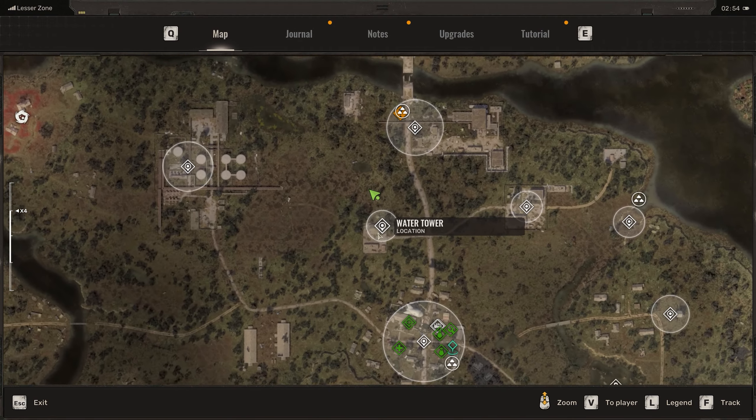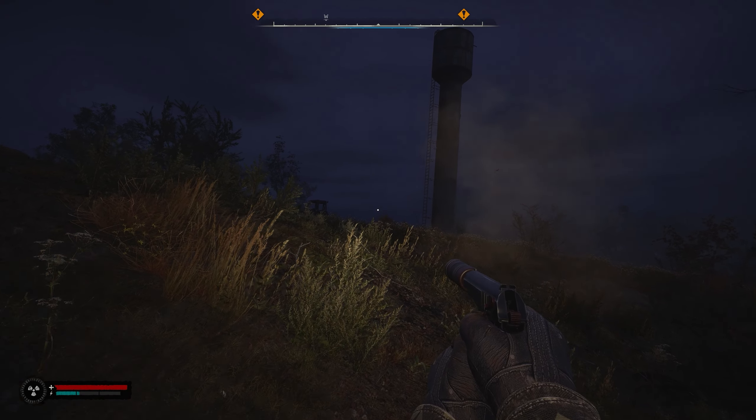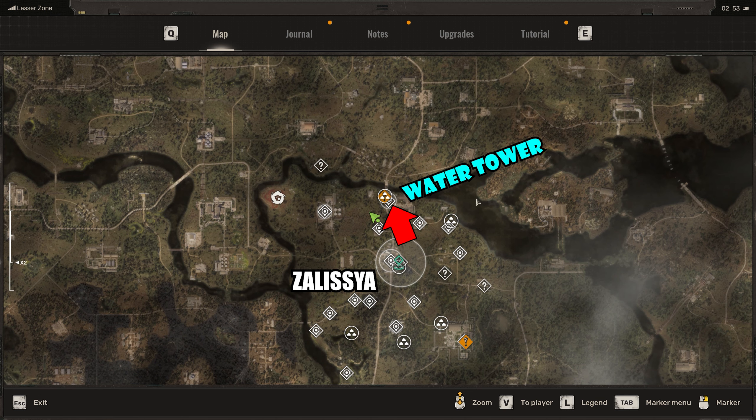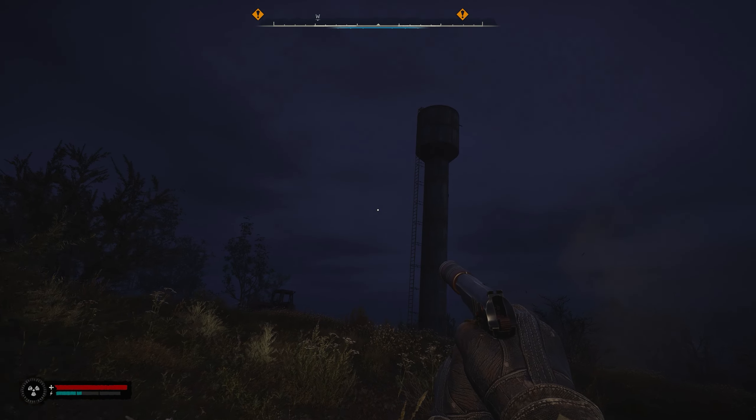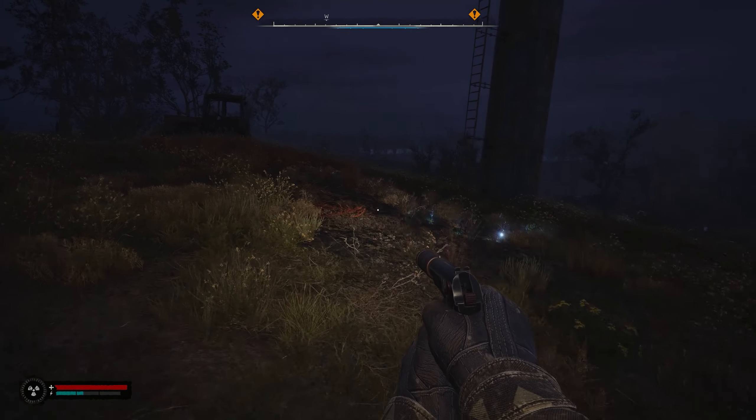Here's where to get an early scoped AK-74 assault rifle in Stalker 2. Just north of the first town, Zalea, you'll find a water tower. It's fairly close to the town, not hard to get to.